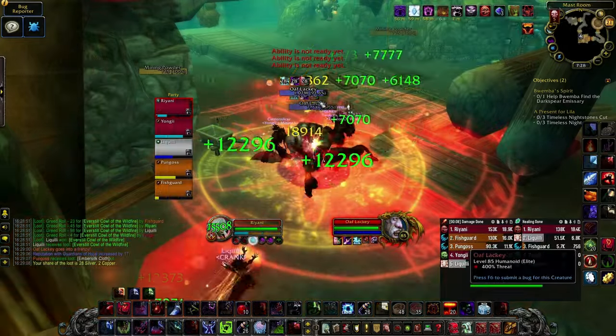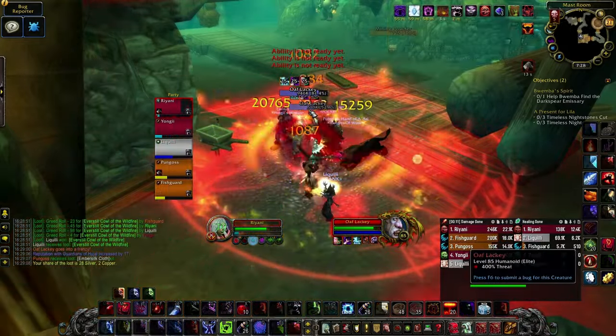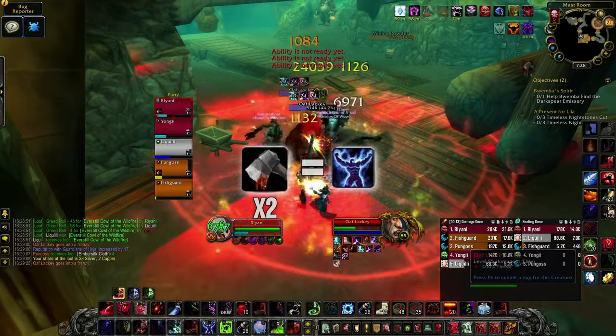In the second boss room, you'll encounter Helix Lackeys. They do a nasty bleed on the tank. If you get two bleeds at once, use a defensive cooldown.